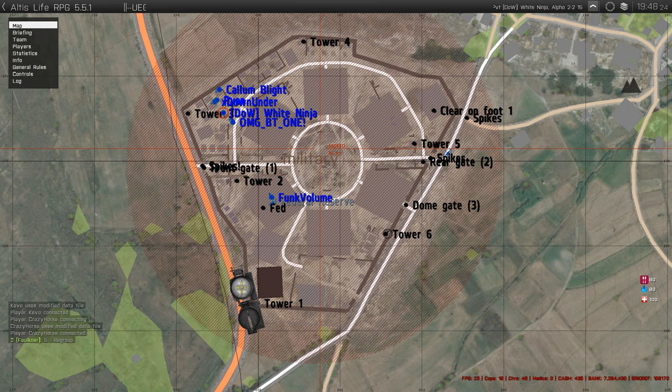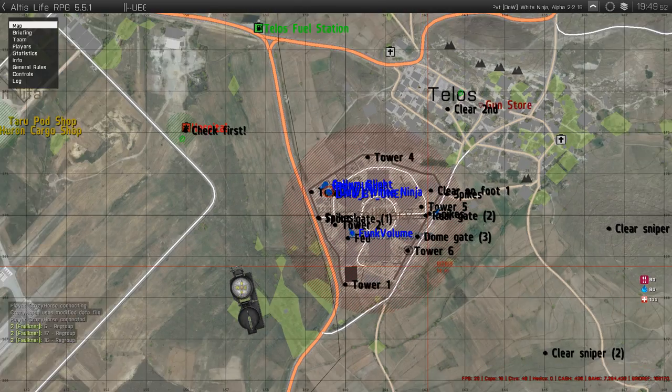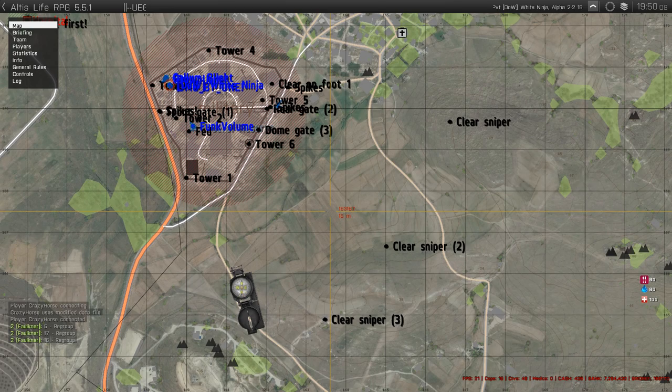If you look on the map, you can see you've got the Federal Reserve dome marked, the dome gate, the back gate, spike strip locations, tower numbers, and the three sniper spots on the hills cleared — the two hills and that building. That's all good reference info. First thing to check is your hospital, then your Talos area.